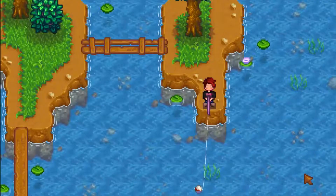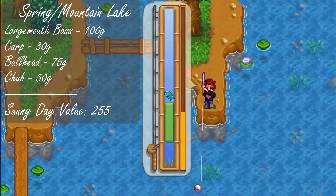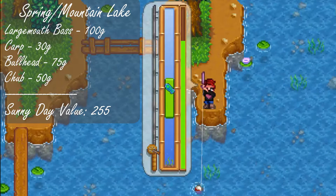First off, in the spring the best fishing spot on a sunny day is going to be the mountain lake. With a value of 255 it was the highest score, and your chances of getting a largemouth bass is pretty good since there's only four types of fish here in the spring. A largemouth bass will sell for a hundred gold base price, so it's worth a good amount of money and it's not uncommon either.